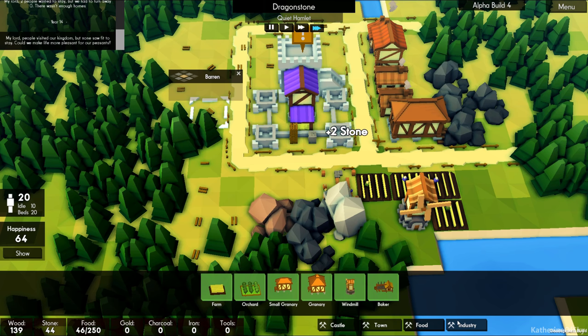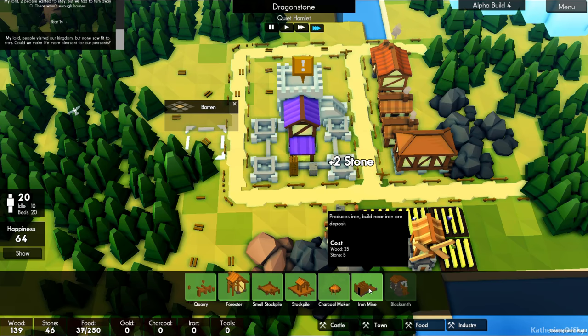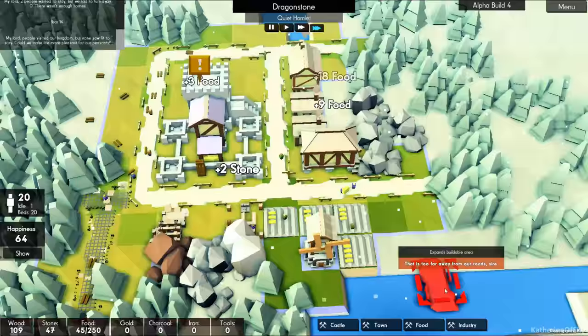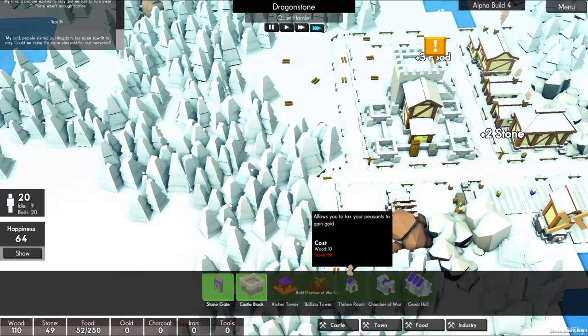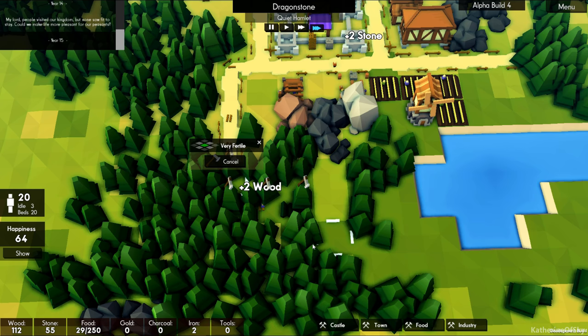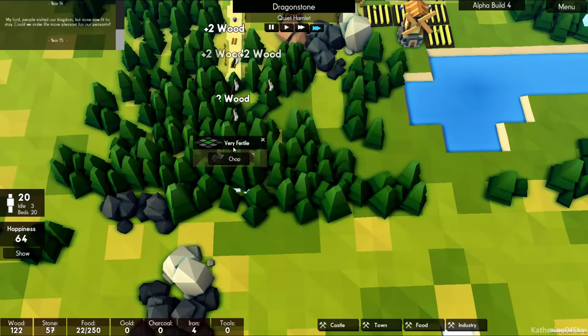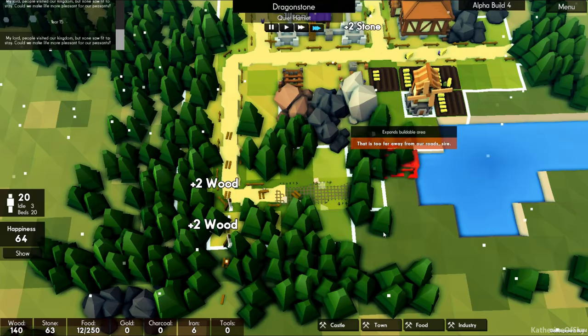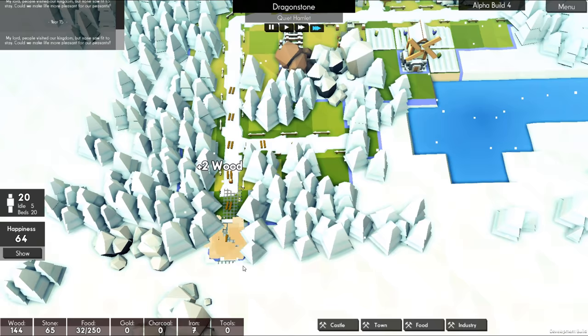We've got a charcoal maker, which will be important. Let's build an iron mine here and we'll build the roads out to here. I think I can put a forester or two. Actually that might be a really good spot — if I just chop a little path to it, maybe have two foresters. Let's add our road going this way. I could even have two foresters in this area here — that would be really nice.